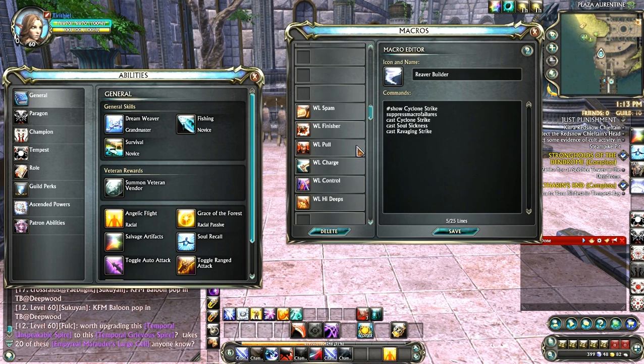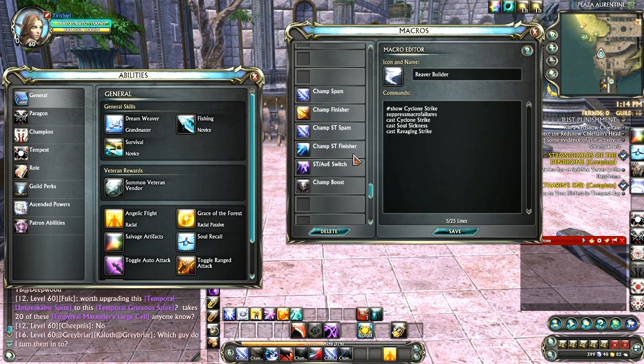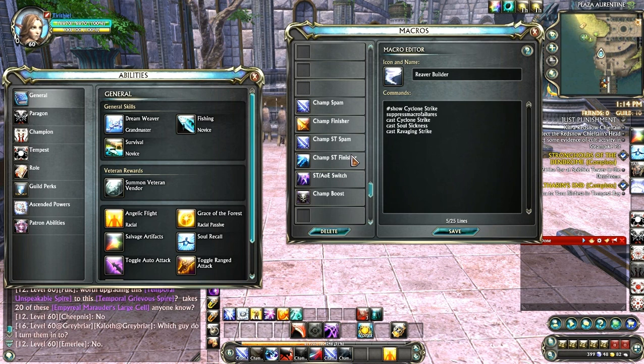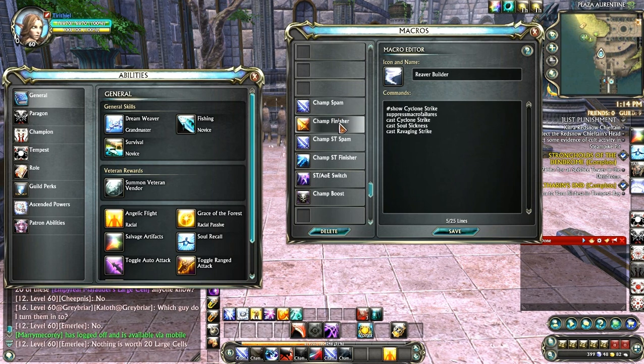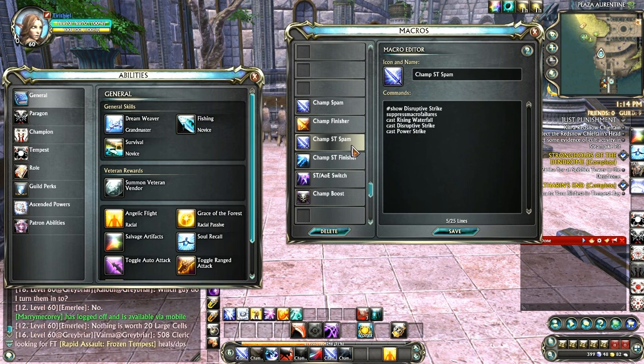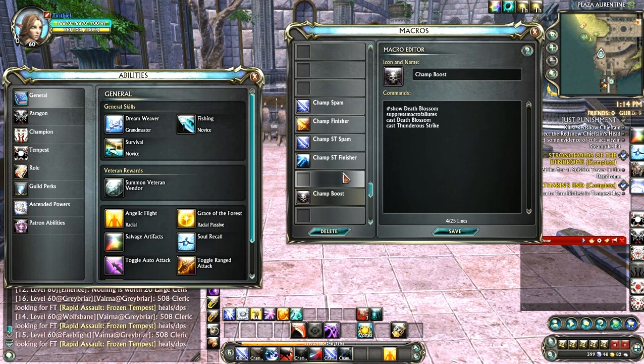Champion is in fact very simple once you understand how it works. You have a spam macro and a finisher macro. I made single target spam and finisher macros, but over time I realized they don't really do any more DPS than just keeping your regular spam going, so that one is actually redundant. There's also a damage boosting macro — it's more of a debuff on an enemy, two debuffs that still deal damage.